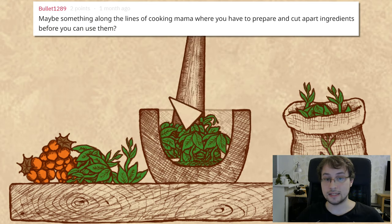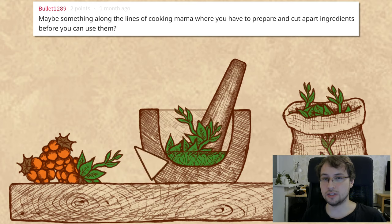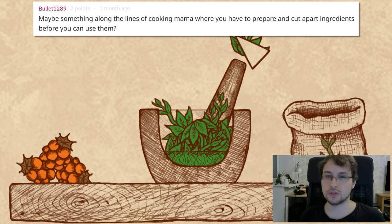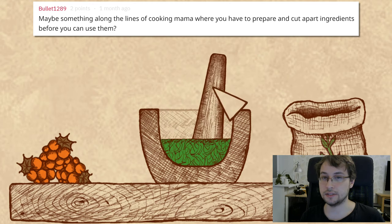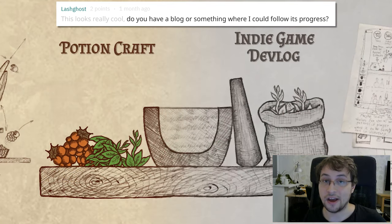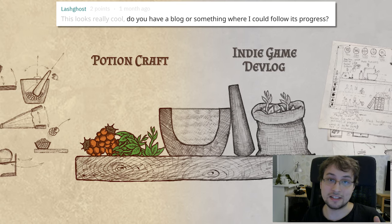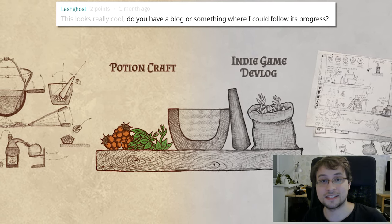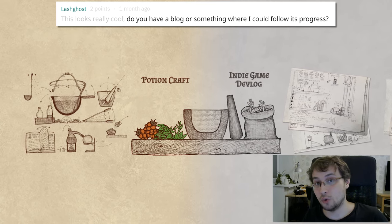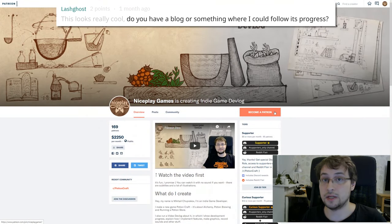Maybe something like Cooking Mama where you prepare and cut ingredients before using them? I thought about it and tried the game, but I'm not sure it fits my current mechanics — so for now it will be only grinding and potion brewing. About following development: I have a video devlog where I show progress, explain how I implement features, do graphics, sounds, and answer questions. If you want to follow, subscribe to this channel or maybe become my patron.